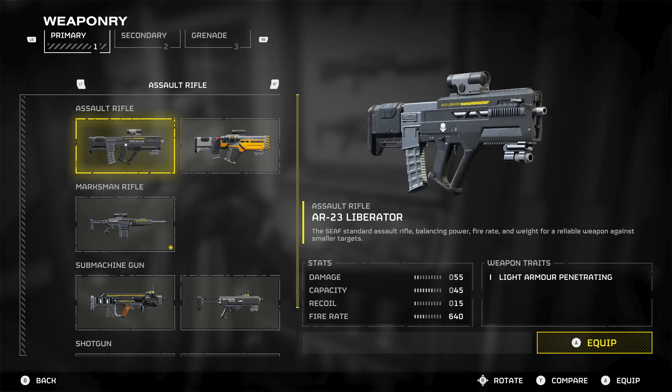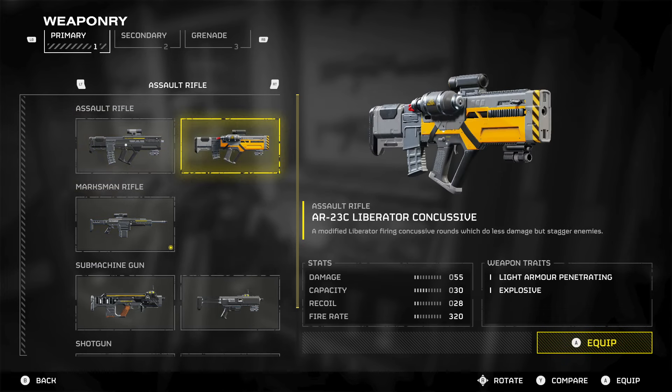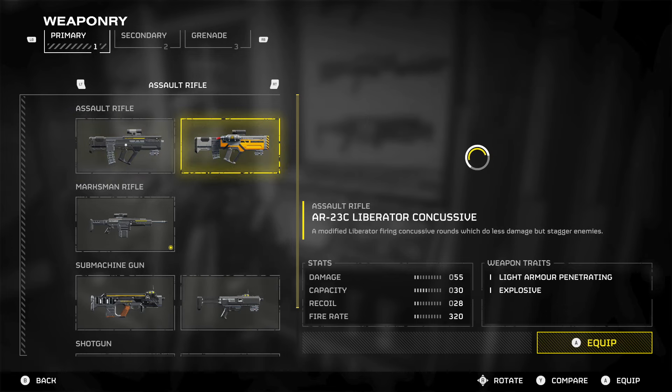Out of the assault rifles, I have the standard Liberator and the Concussive one. These are both really good weapons, but the Concussive is the better of the two because you have the concussive rounds. As you have big swarms of bugs coming towards you, those rounds are going to stagger the enemy, buying you time to deal damage and kill the bugs before they get close. It's classed as explosive and says it deals less damage, but if you look at the damage stats, they are exactly the same. This Concussive is a very fun weapon to use.